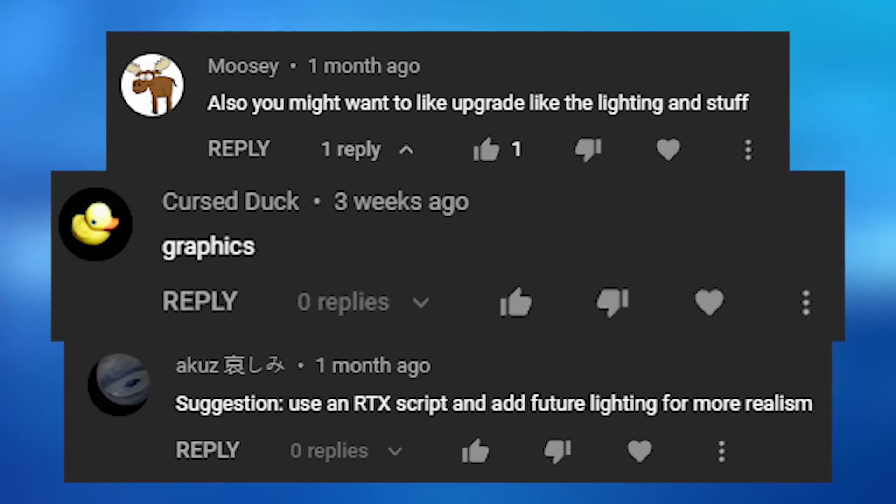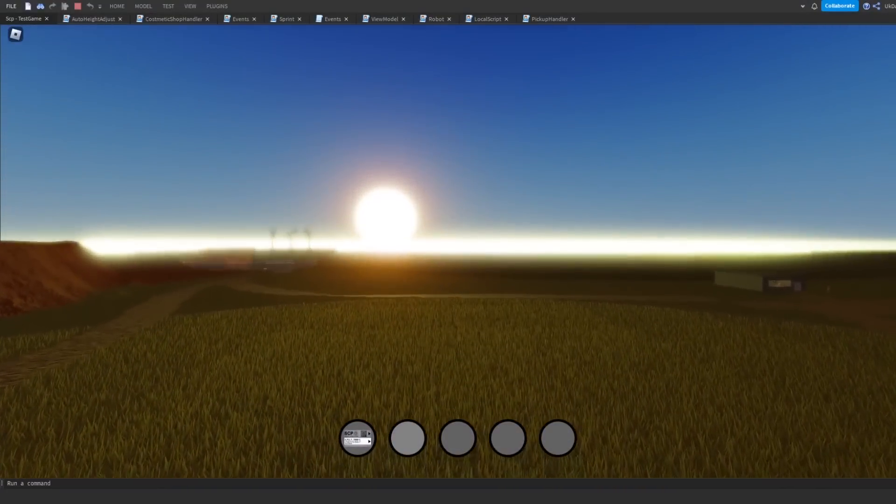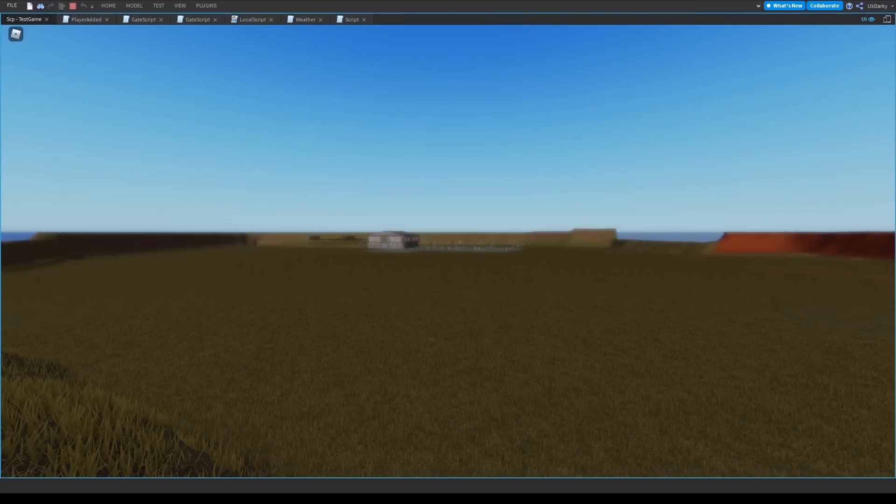A few of you also asked me to fix the lighting. I was going to do this when the game's almost done, but you guys are really not patient — just joking, don't get angry. As you can see, it's pretty bad, so I simply changed a few lighting properties. Here's what it looks like now. Just keep in mind, this is definitely not the finished lighting — it's just an improvement.